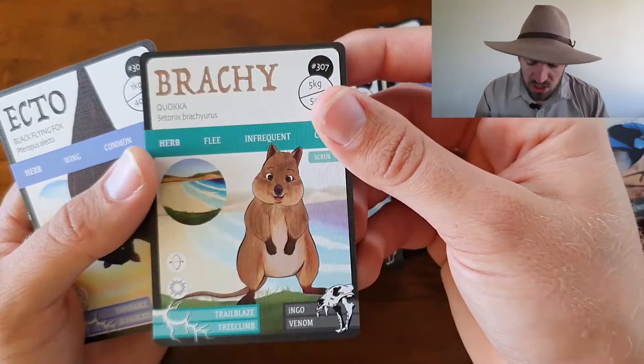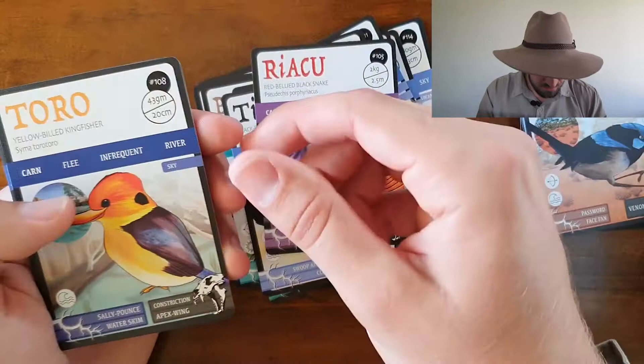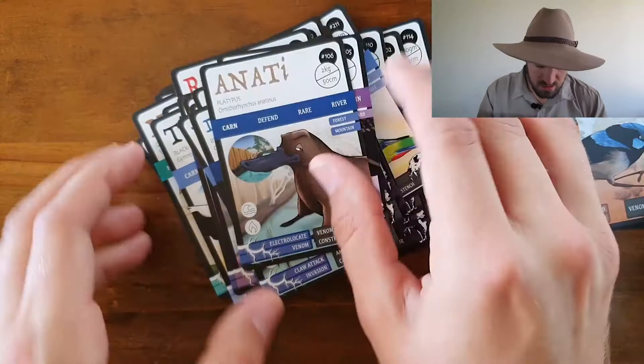Flying Fox, Magpie, Red Belly Black Snake — oh yeah they're a good colour — Yellow Billed Kingfisher, Mountain Pygmy Possum, Laughing Kookaburra, Lung Fish, Freshwater Crocodile, Large Tooth Sawfish, Blue Yabby, Wedge Tail Eagle, and a Platypus to finish that one off. Not bad in your starter pack.